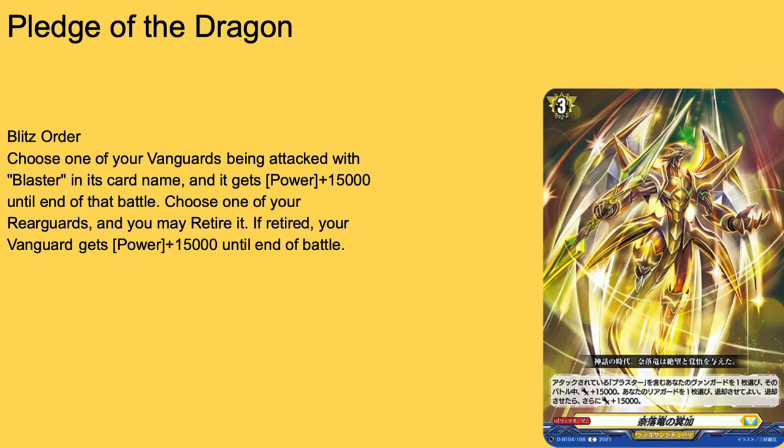Next up we have Pledge of the Dragon — another card for PBD. Grade 3, Blitz Order. Choose one of your units being attacked with Blaster in its card name, it gets plus 15 for the battle. You may retire a rear guard and if you do, the Vanguard gets another plus 15 for that battle. I hated Hopeful Test Studio because it required three or more rear guards to use. This brings my Vanguard to 28 as long as it's a Blaster, and it's the same cost but easier to pull off in a Blaster deck. This is the equivalent of two triggers. This is a four of; Pledge of the Dragon is a three of, hands down, no questions asked.